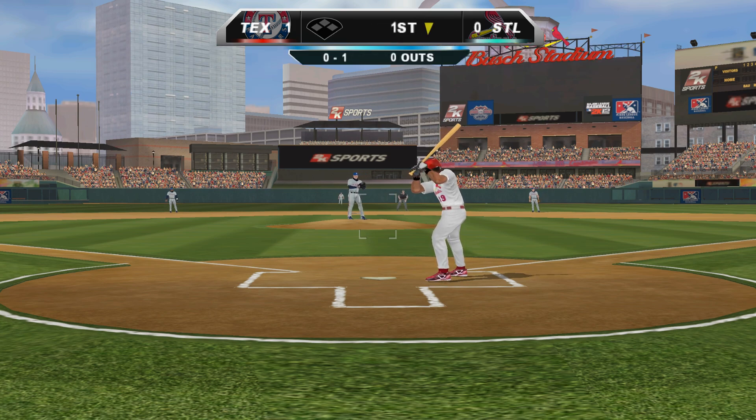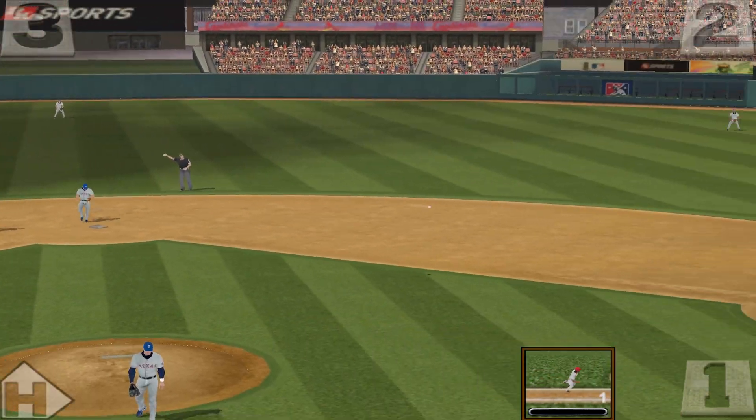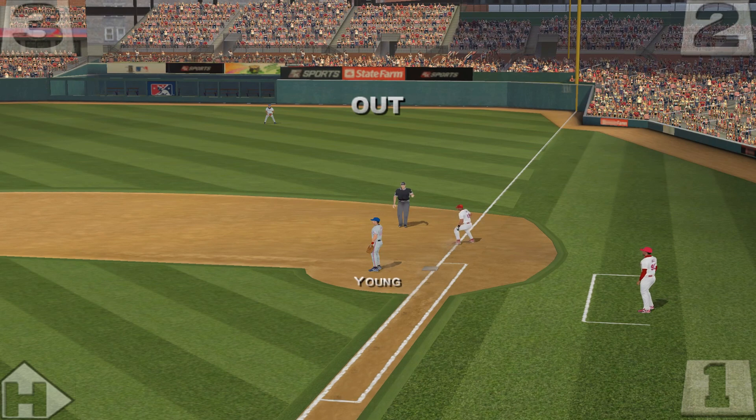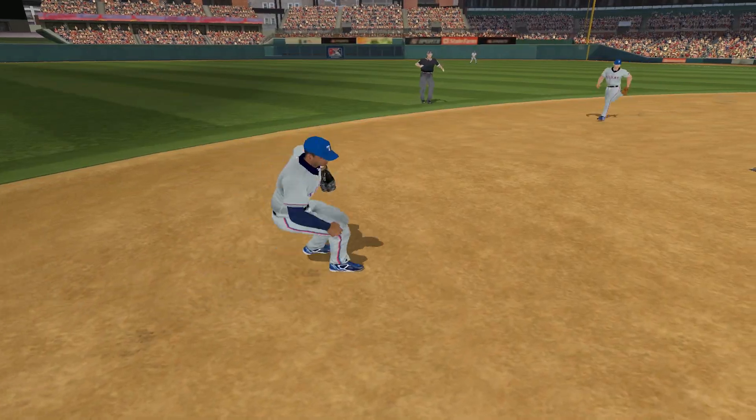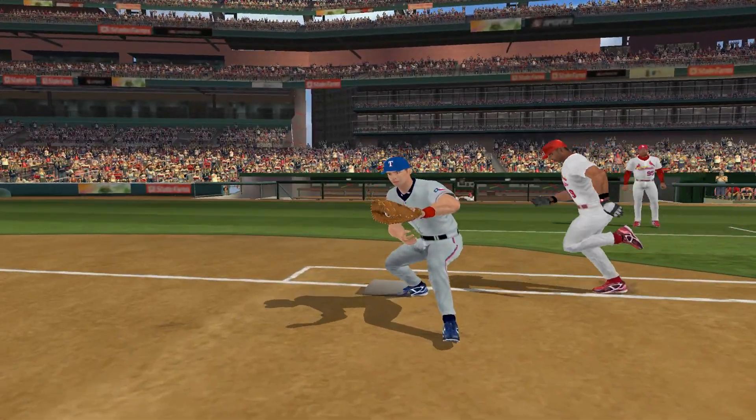Holland will be the starting pitcher. There's a ground ball. Andrus — and he throws on to first for the out. Went away. Shortstop makes a nice play right here, Gary. Good feet at that position. Gets the easy out at first.